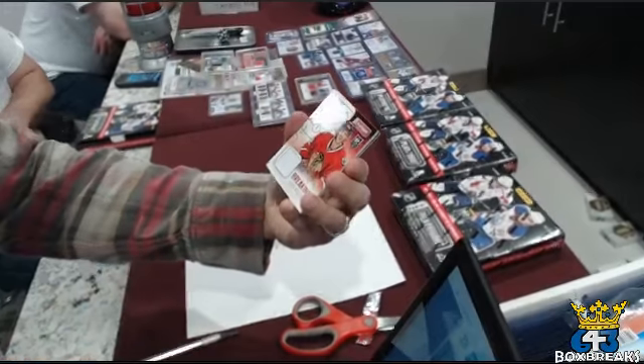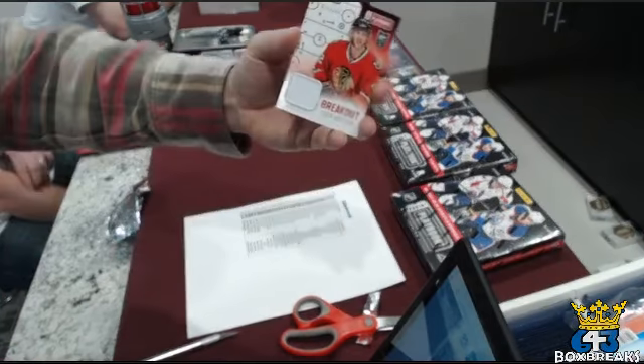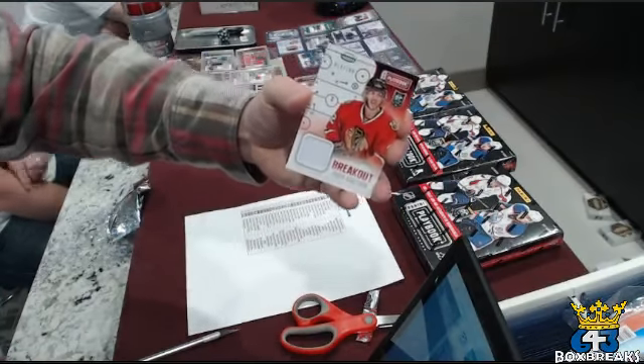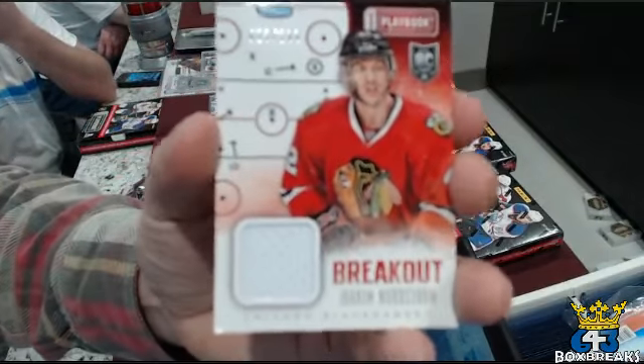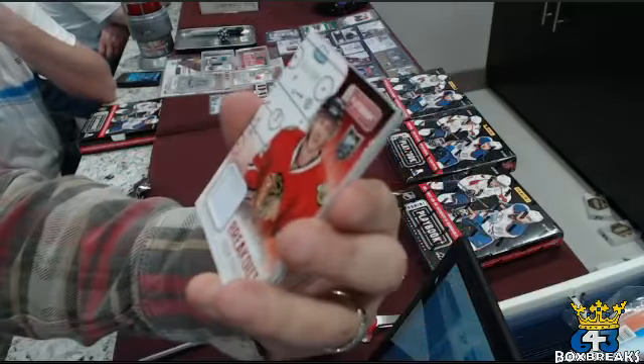First card going to the Hawks, and Soccer Taz. That is a breakout of Joachim Nordstrom, numbered out of 199.